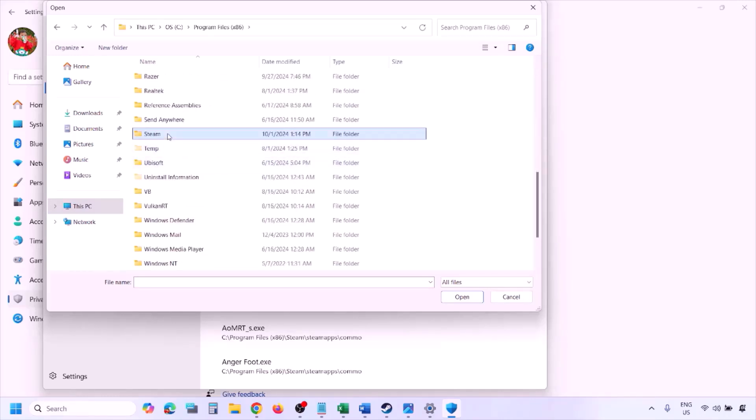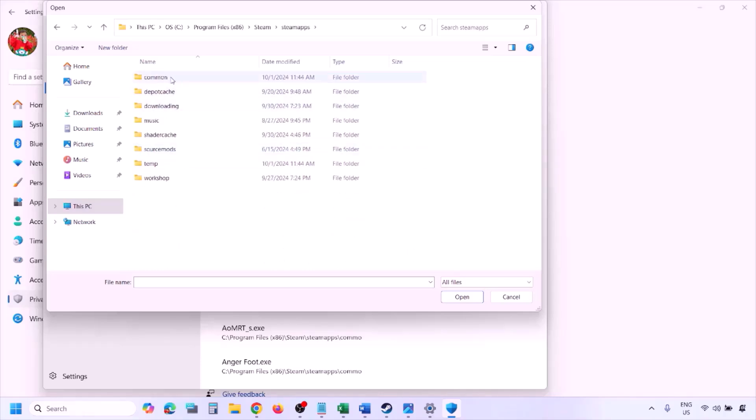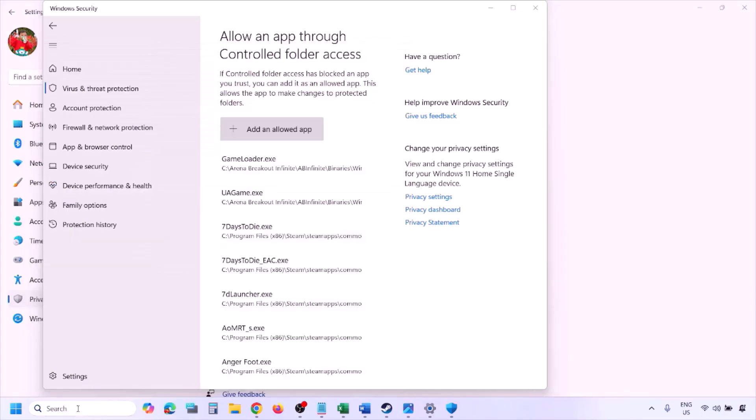Navigate to the game installation folder — open your drive, open Program Files (x86), open the Steam folder, then SteamApps, then Common, then the game folder. Select the game exe file — there might be one or two exe files, make sure you add the correct game exe — and click Open. Once the game is added, launch the game and check.